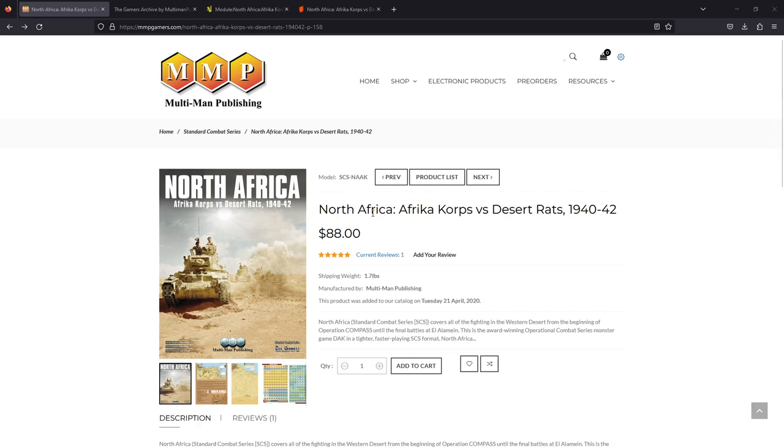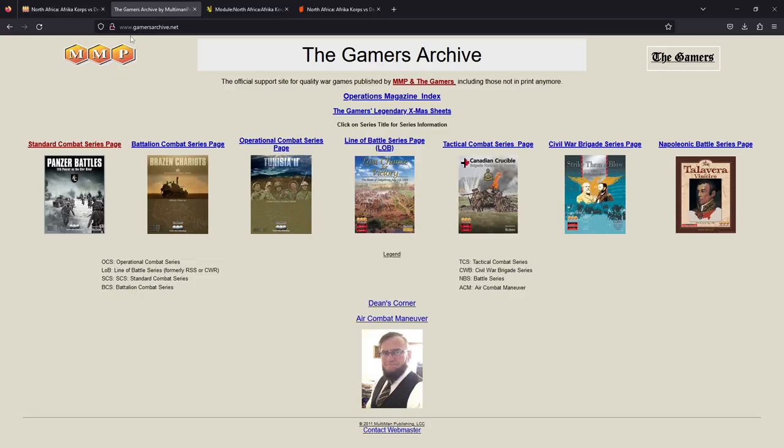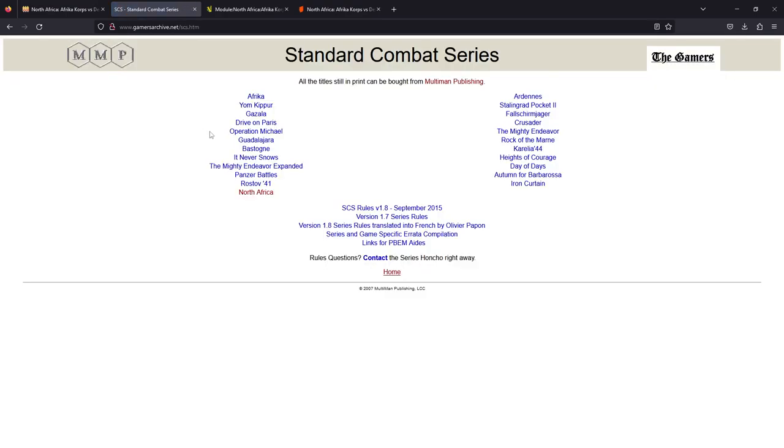The goal is to do a rules review of both SCS and specific rules to North Africa. Before we get started, here is an excellent resource if you're playing any of these X the Gamers series games — Standard Combat, Battalion Combat, Operational Combat, Tactical Combat Series — you've got a bunch of cool resources online at gamersarchive.net. You do have the latest rules as of September 2015, version 1.8.